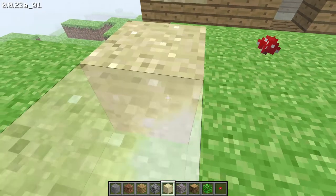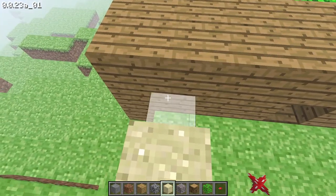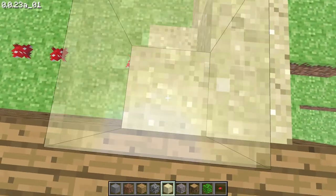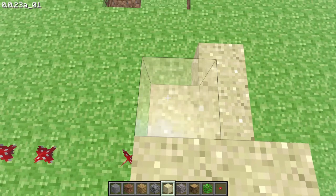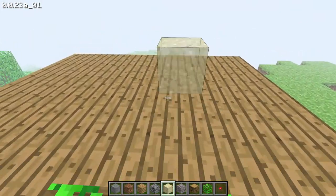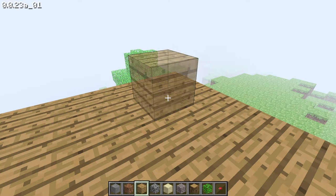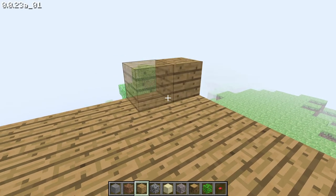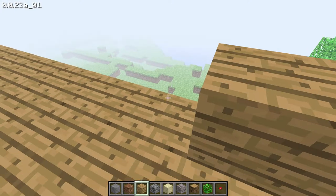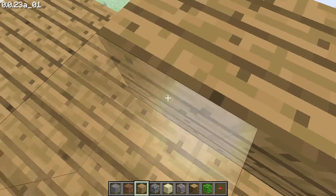We will build some stairs here itself. Done — I will build some stairs so that I can easily walk through. Now it's done. For the railing, I will use the wood again. It will match together with the flooring. Now we are almost done with our cute little house.